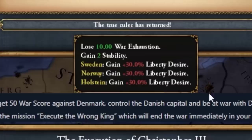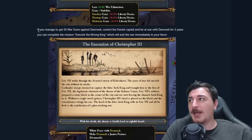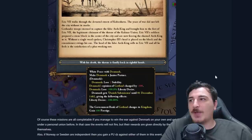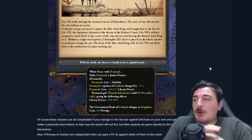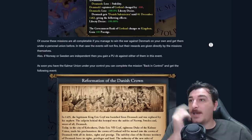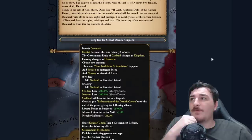The Takeover Shailan mission is really easy — you just have to occupy Shailan — and it gives a massive amount of liberty desire to the subjects of the Danes, plus two stability and lowers your war exhaustion. If you manage to get 50 war score against the Danes, control their capital, and be at war with them for three years, you can execute the wrong king, making Denmark a junior partner. You get a white peace, a government change to a kingdom, and Denmark gets minus 100 liberty desire — and you don't even need to win the war outright.